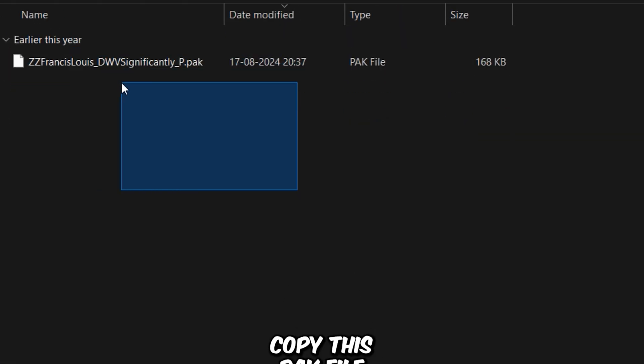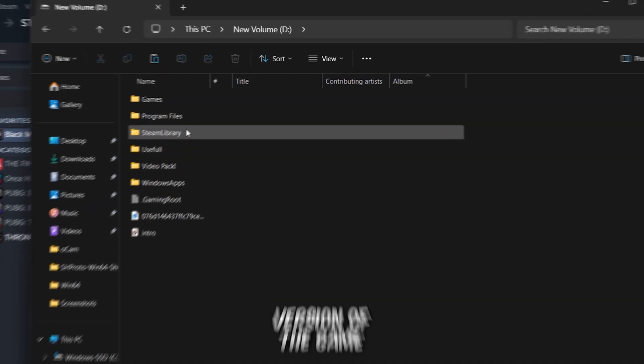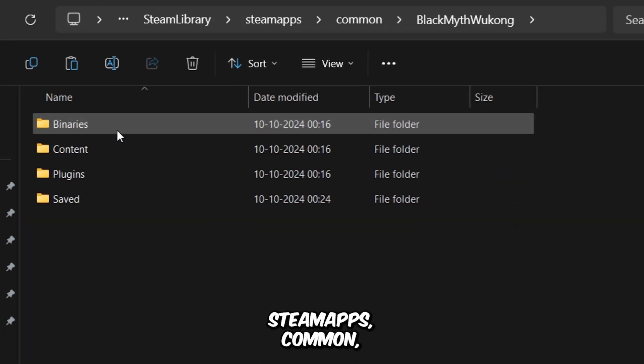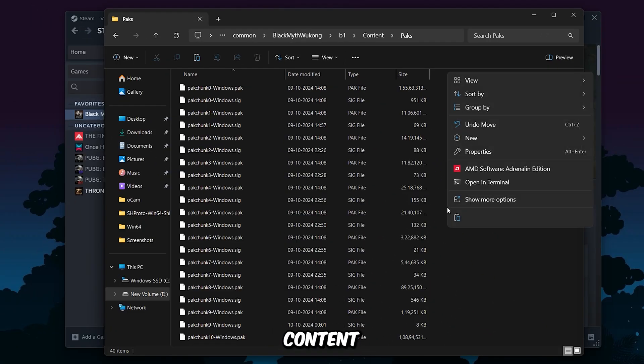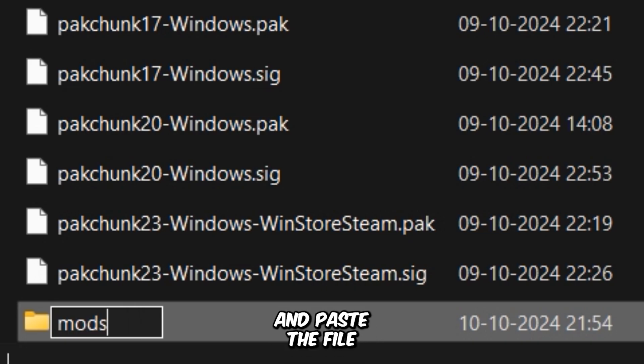Simply extract it, open the folder you get, and copy this pack file into the game directory. If you have the Steam version of the game, it's located in your Steam folder: Steam Apps, Common, BlackMyth Wukong, B1, Content, and then Packs. Now create a new folder here called Mods and paste the file inside.